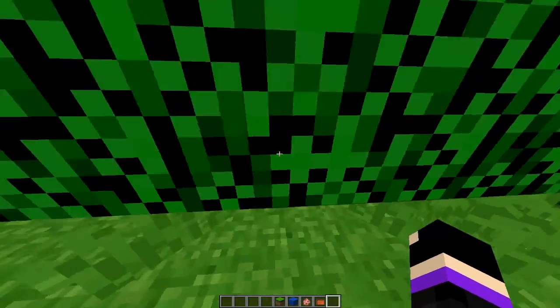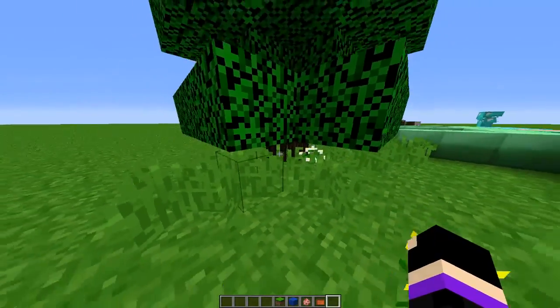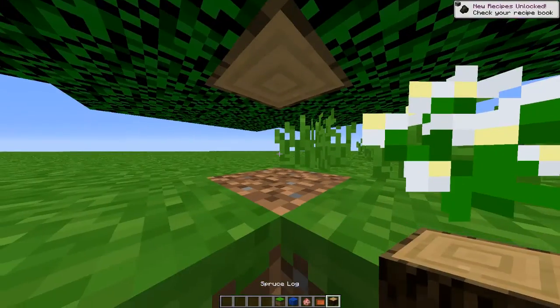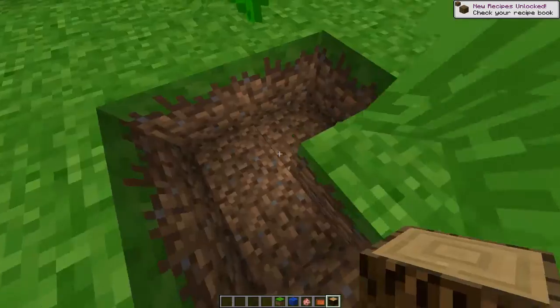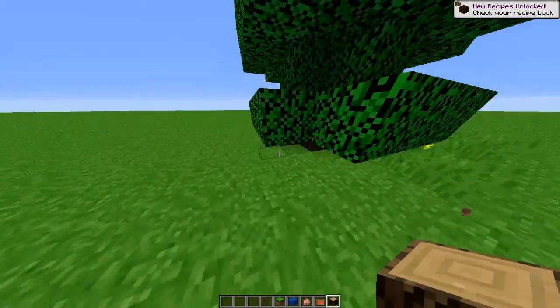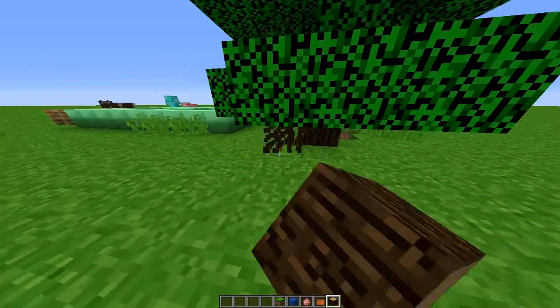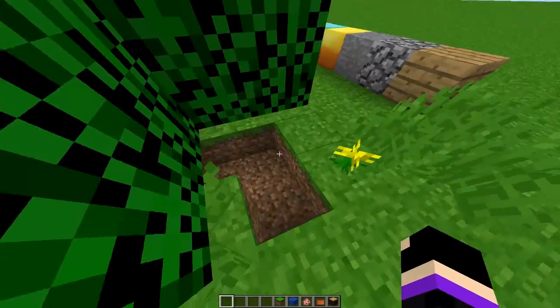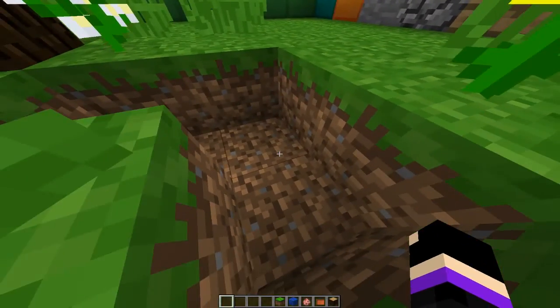And this is just a spruce tree, and like, the logs look very weird. The logs are very dark — like, everything in Alpha was very dark and highly saturated. But the leaves, I don't know what happened to the leaves, they're all like a neon green, kind of like the grass. And yeah, that definitely hurt.